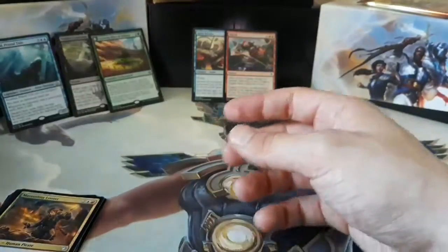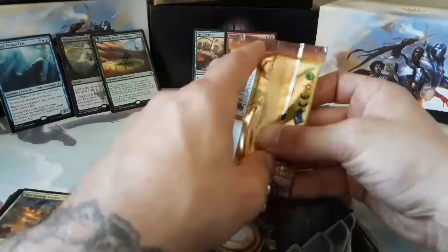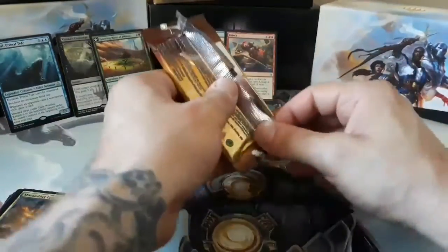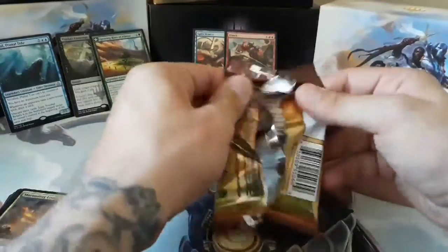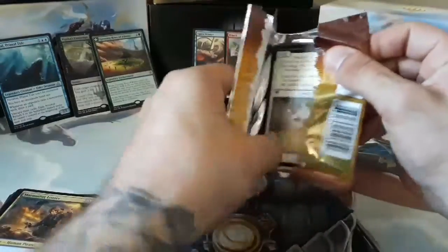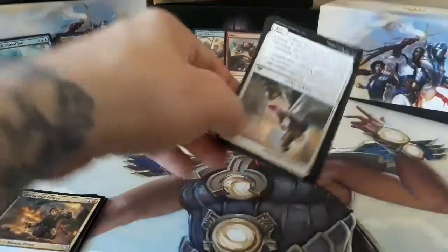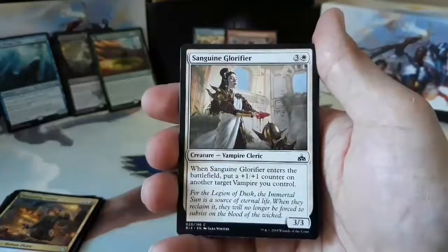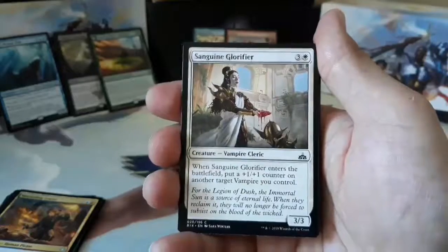And we got a Treasure Token. Down to our final pack of Ixalan. Let's open it up and see if we can get a Foil Flip Land. I know not all the foil flip lands are worth a ton, but I like collecting lands - I want to get all the lands in foils. Got some sort of compulsion going on where I can't help it, but I've got to get them.